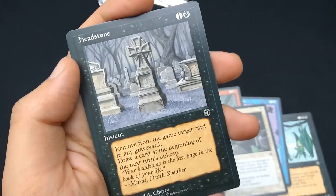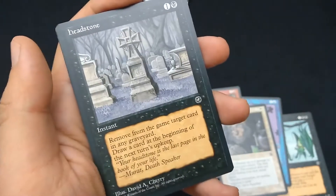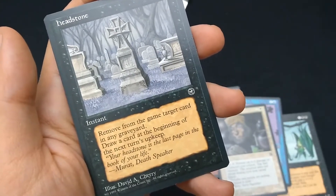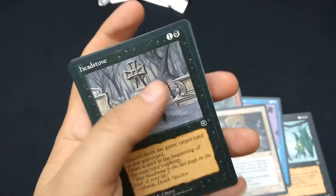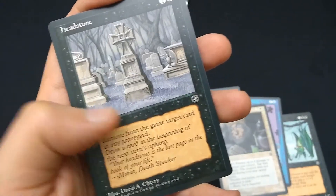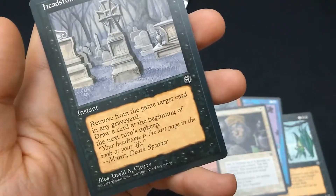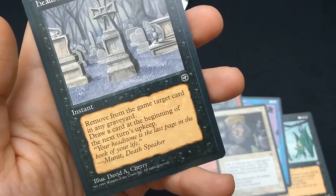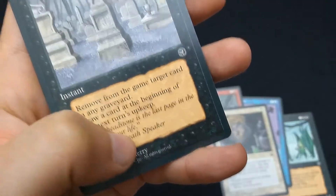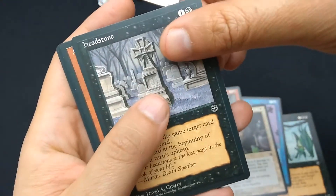Headstone — one and a black. Instant. Remove from the game, or exile, target card in any graveyard. Draw a card at the beginning of the next turn's upkeep. Not bad casting cost — you exile a card from a graveyard at instant speed and you draw a card at the beginning of the next turn. Art by David A. Cherry. This is a common and it was never printed again.